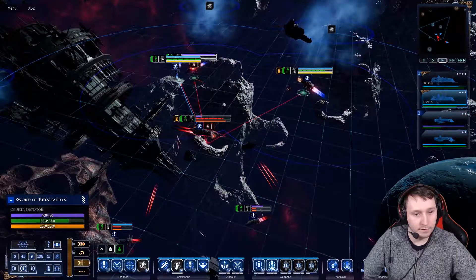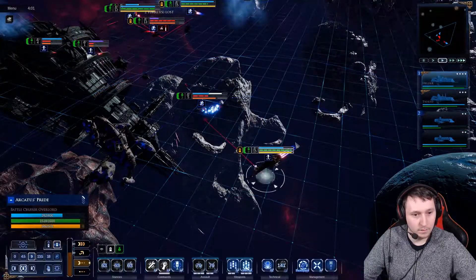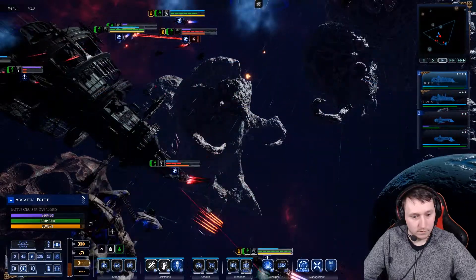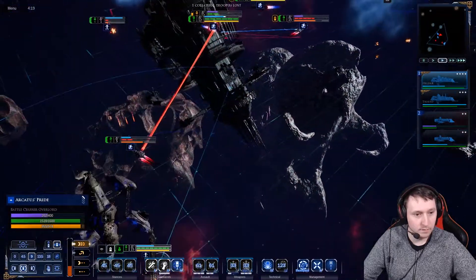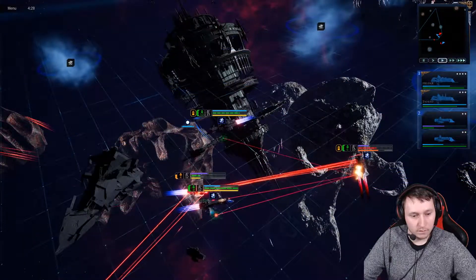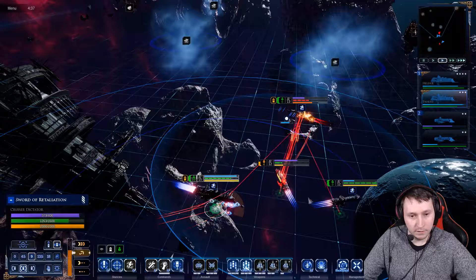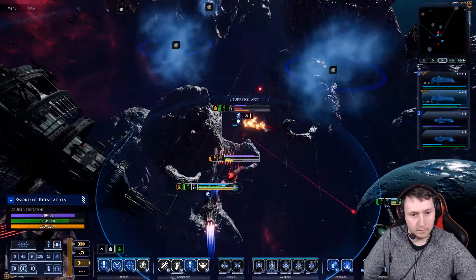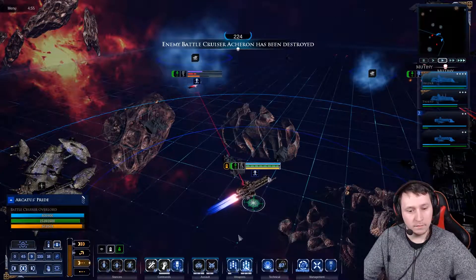There we go, I did something. Lightning strike successful. Three out of six. Starhawks loaded and set. Execute high energy turn. Your hits. More good hits. Taking heavy damage. Target locked in. That's the last one.